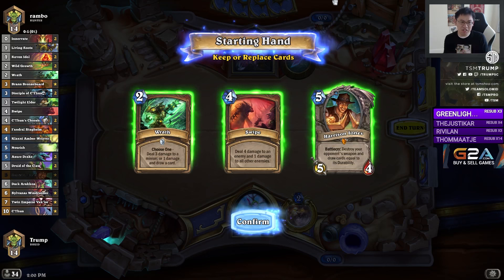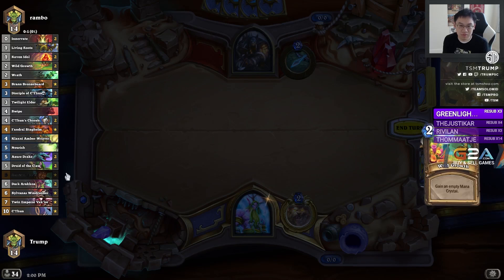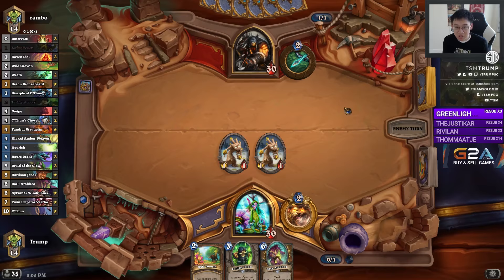The cards you're generally looking for in the opening mulligan are those early game cards — Innervate and Wild Growth, which ramp you up. Against aggressive decks, Living Roots, Wrath, and Disciple of C'Thun are good keeps. If you're going second, you can keep reactive cards such as Wrath a bit more often. Given that it's a Hunter, I'm going to mulligan away the Wrath. That's a beautiful curve — a happy little curve.